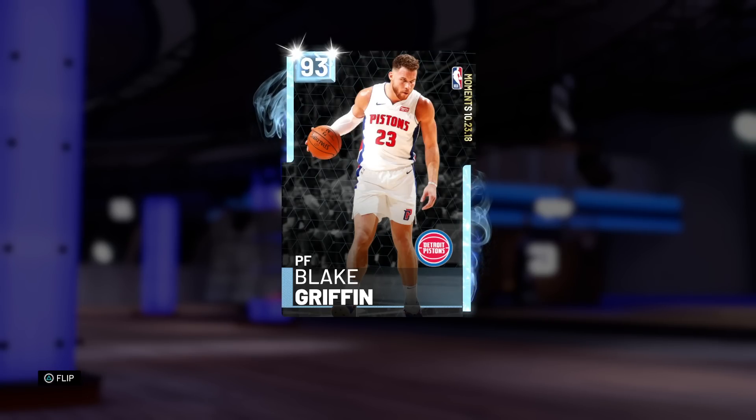What's up guys, Henry the Blazer here. As you can see in front of you today, we've got Diamond Blake Griffin. For those of you that don't know, the man dropped 50 points — a career high — and he deserved this moment. Today I'm going to bring you guys a gameplay with this card, so let's hop right into these stats.